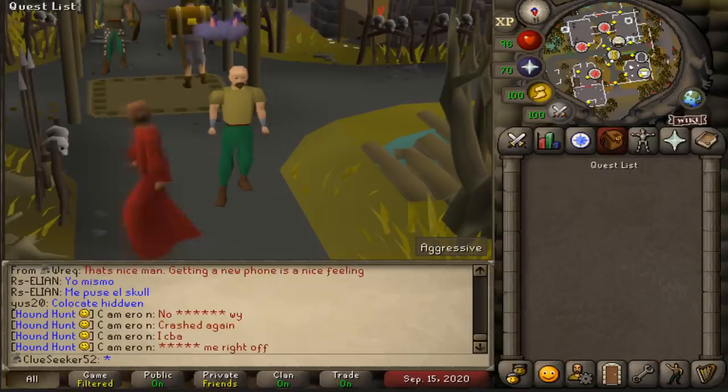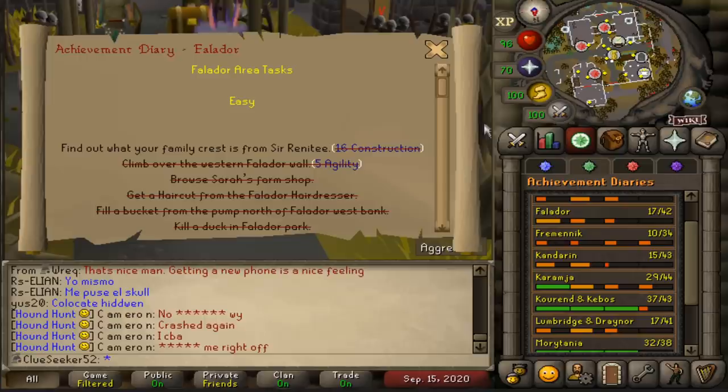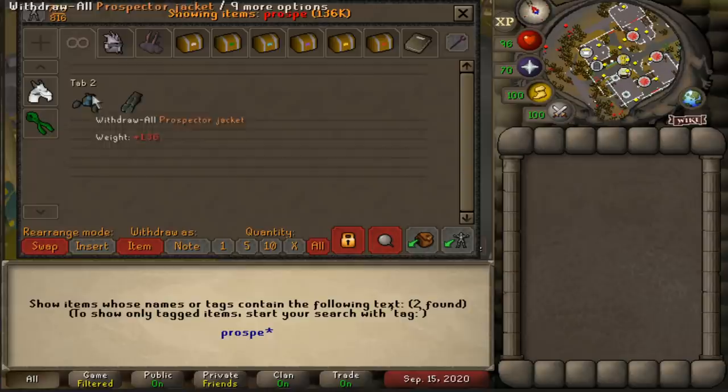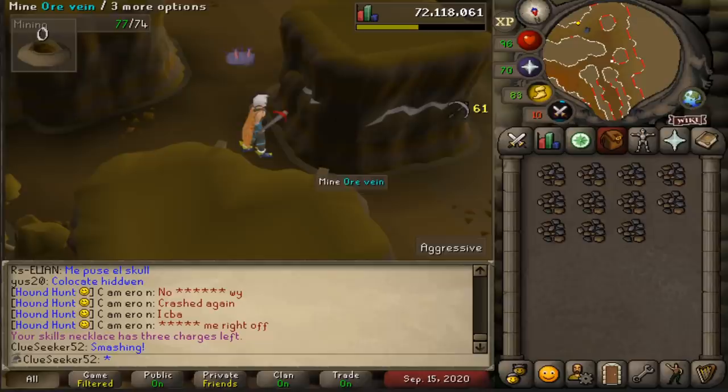In order to do the Mole effectively, I really need to have completed the Falador Hard Diary, as one of the rewards is an indicator that tells you exactly where the Mole is in the lair after it burrows. The only real requirement I've got left for the diary is to get myself a full set of Prospector for Motherlode Mine. I've currently got two pieces of the set already, so it shouldn't take all that long — and I would have needed full Prospector for a Master Clue step in the future anyway, so it's off to Motherlode Mine.